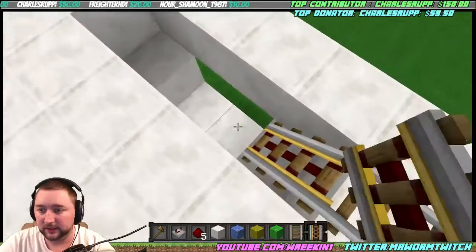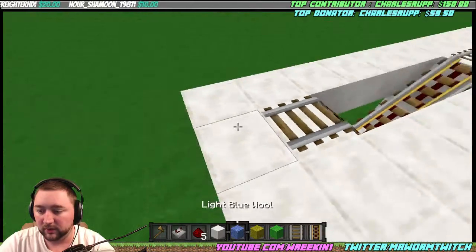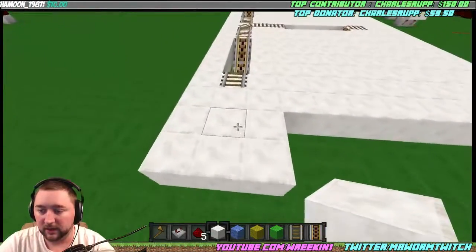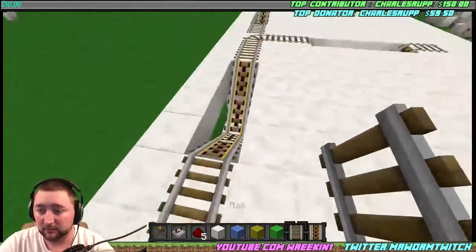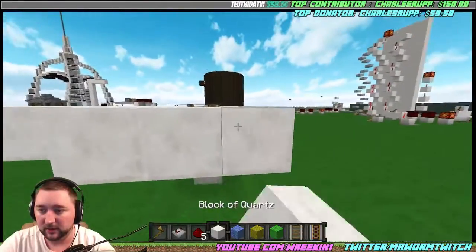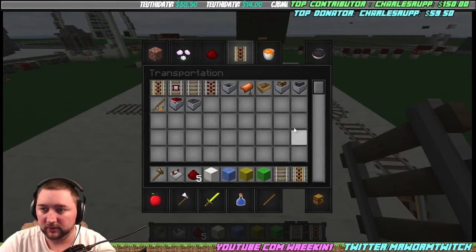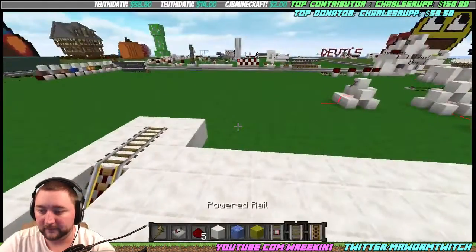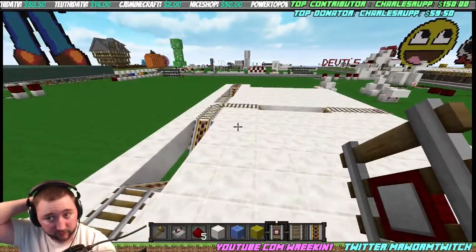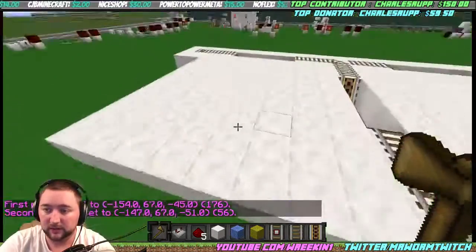What this allows is a little dip when you're coming into the station. We really need to add one or two more blocks onto the end of these, because we have to have a detector rail a minimum of two blocks out from each one. So this needs to come out just a little bit farther. Then let's get some detector rails and put them on each side. The detector rails aren't going to be used for all sides, but we want them there so that if we need them, they're already there.